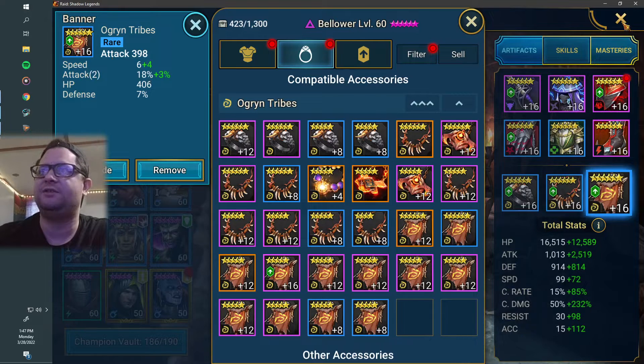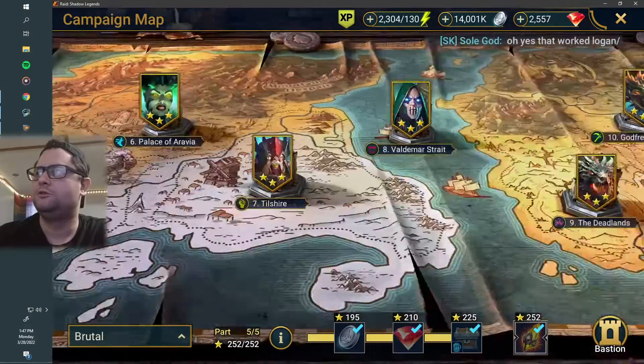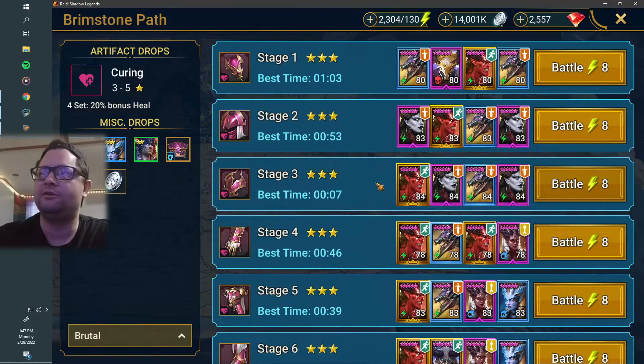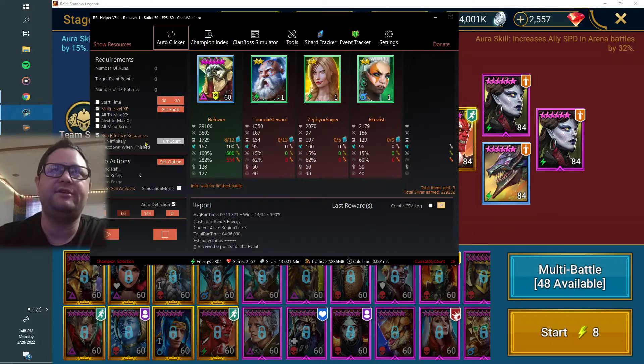So that's pretty much it, man. It's that simple. Then you can just go in there — you saw what he was doing before. You get your RSL Helper, you go into 12-3 Brutal, and then you go into your RSL Helper and you click multi-level XP, run effective resources, auto sell artifacts. You should know this by now. If you don't, we'll have a tutorial — write down in the comment section if you need a tutorial on how to use RSL Helper.